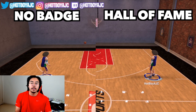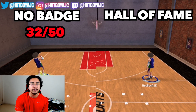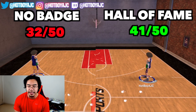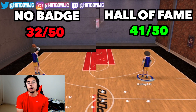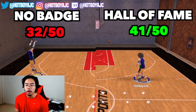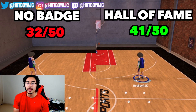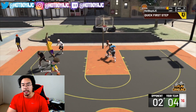This is just background footage — not the real footage — but we found that with no badge I hit 32 out of 50, which is around 60%, and with the Hall of Fame badge I hit 41 out of 50. That's a 20% increase going from no badge to Hall of Fame. It just felt super easy to green on Hall of Fame — it wasn't just full whites or anything. I was able to green it every single time with no trouble.